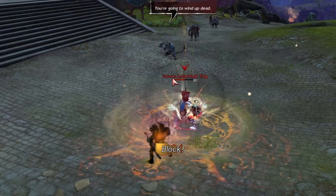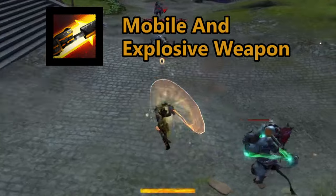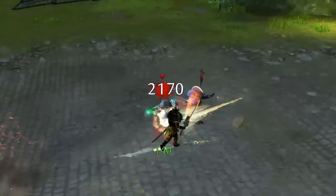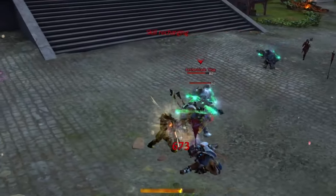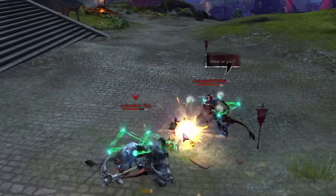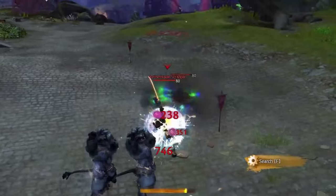The gunsaber is a unique tool that offers a variety of skills to either deal damage or provide mobility. However, the artillery slash can consume some of the charges built up in combat. The gunsaber can also be swapped in and out with a normal warrior weapon set, meaning you can return to your greatsword and then jump back into the gunsaber.